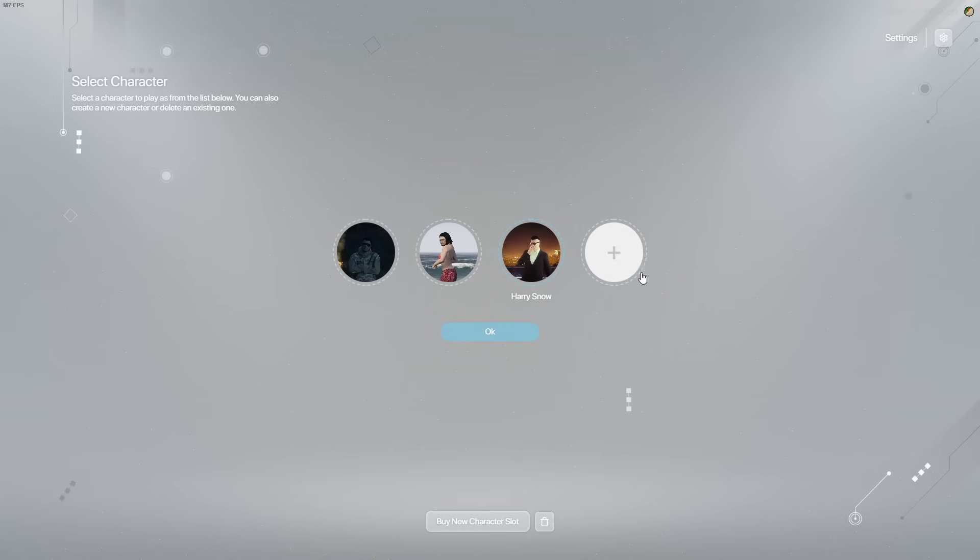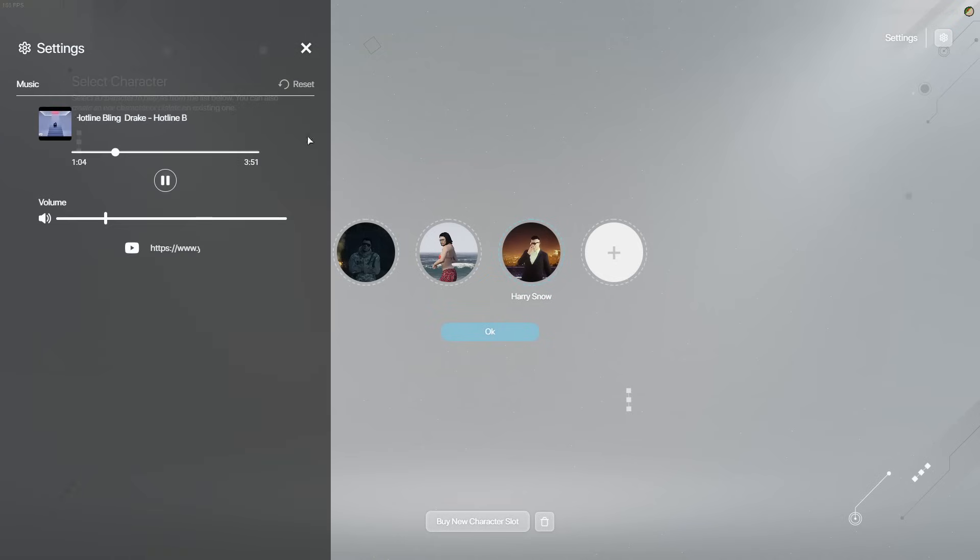Enhance your character selection with personalized background music. Choose a track and it will automatically play every time you enter the selection screen. Your vibe, your soundtrack.